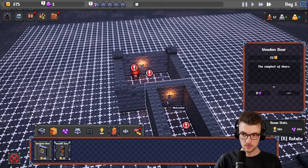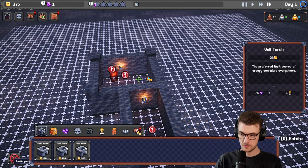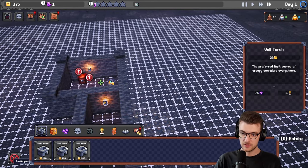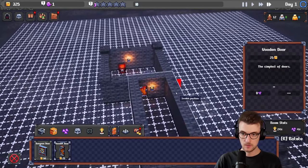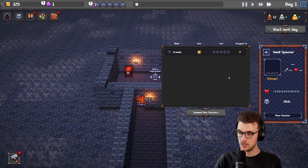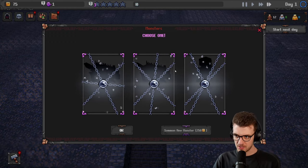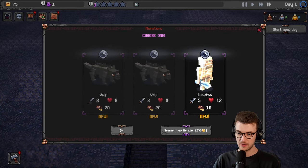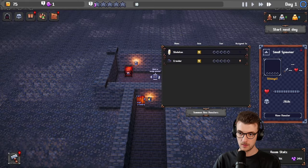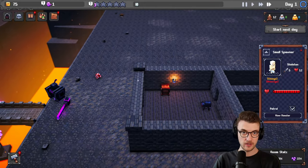Oh, I'm going to need doors — it's not that expensive for doors, that's fine. I'll put the door next to the torch, it's fine. Change — summon monster. Whoa! What is this? This looks like a skeleton. I think I want the skeleton — wolves or skeleton, I got the skeleton. Let's put the skeleton in here. Why not? Let's see — start next day.